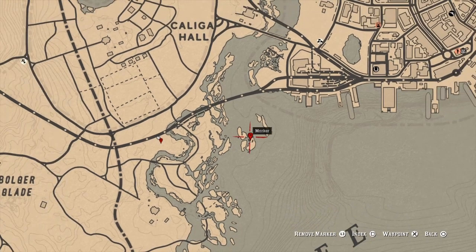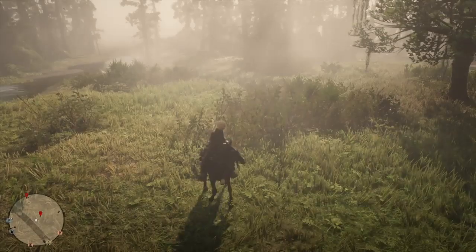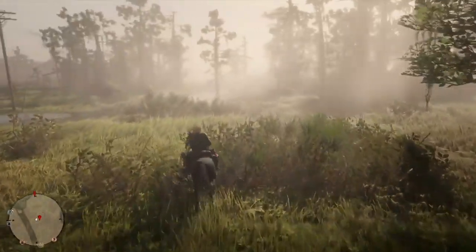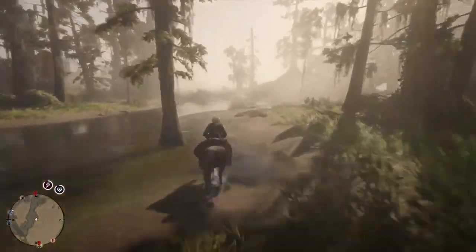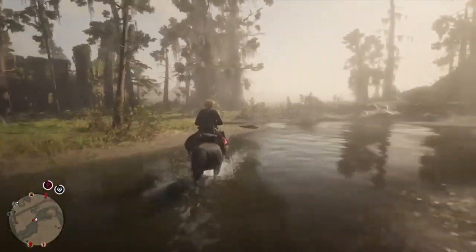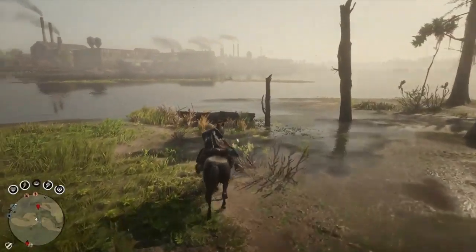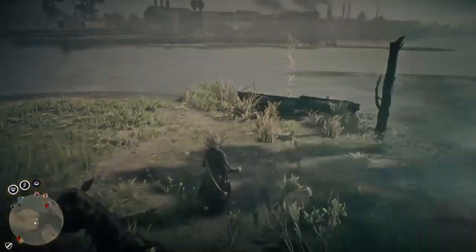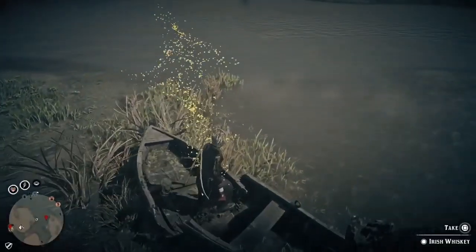After you do that, you're going to ride from this marker out to that marker. Once we get out to this marker there's going to be an Irish whiskey bottle. Just watch out for the alligators, but once we get out here you should see an Irish whiskey bottle in a boat.